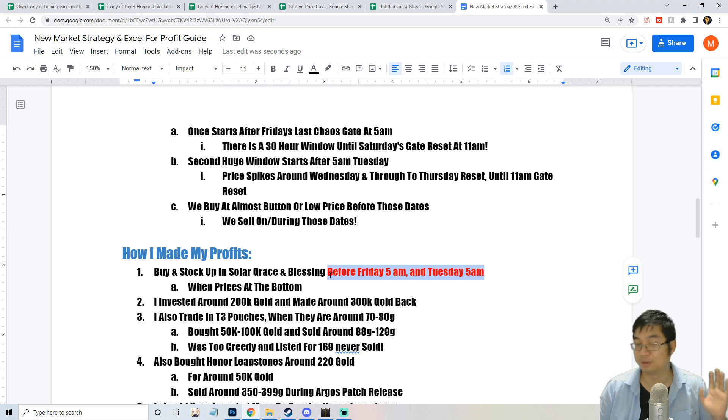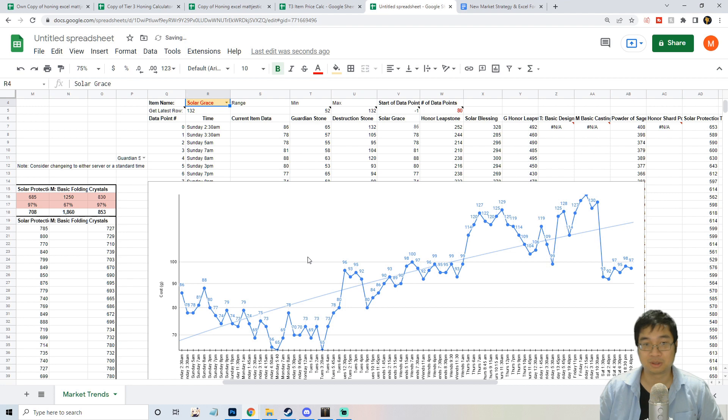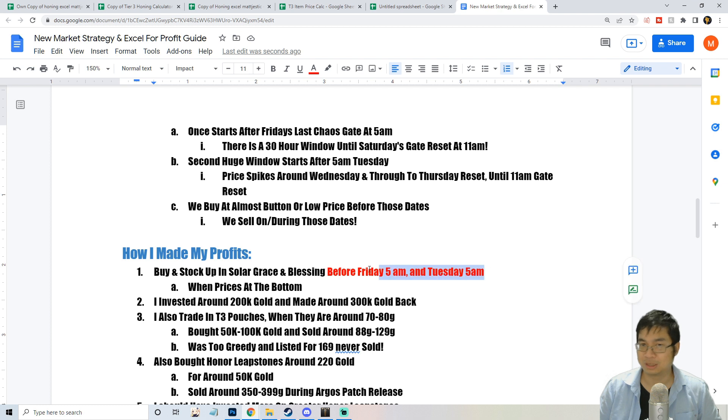After those times, I stop buying and start considering selling. Looking at the data for the items I trade, you can see the lowest point is before Tuesday 5 a.m., then the price goes up. There's also a small gap between Friday and Saturday — the price falls low then goes up. So I buy during those low windows and sell after the rises.